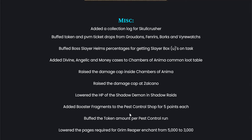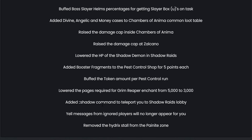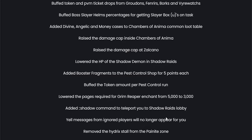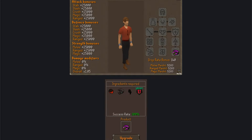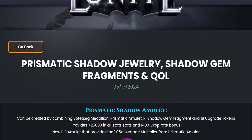Added Pussy Fragments to the Pest Control Shop for 5 points each. Buffed the token amount per Pest Control run. Lowered the page requirement for a Cream Reaver enchant from 5,000 to 3,000 — so the Cream Reaver was nerfed a little bit. Added Kong on Shadow Command. Yell messages from ignored players will no longer appear for you. Removed the Hydrix Stahl from the Payneeds Zone.